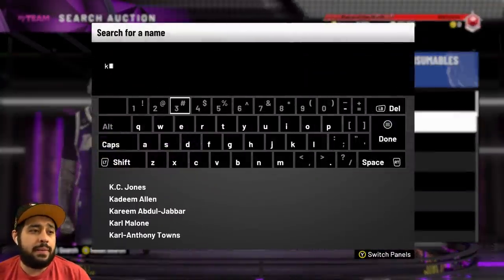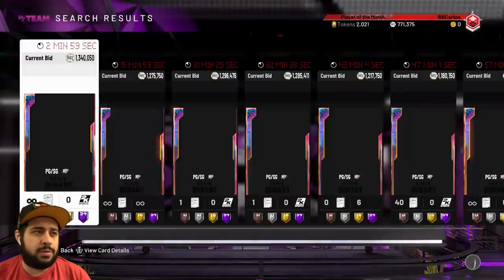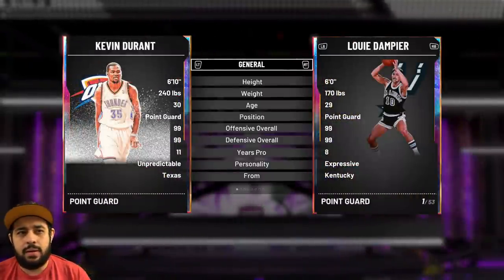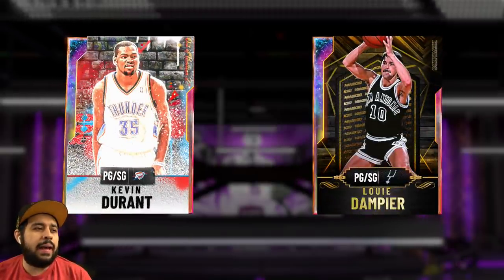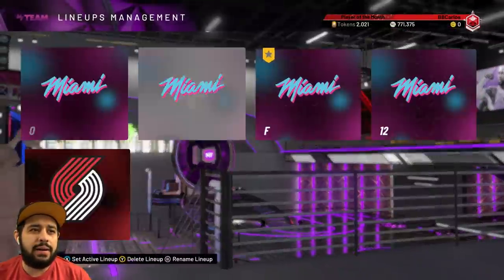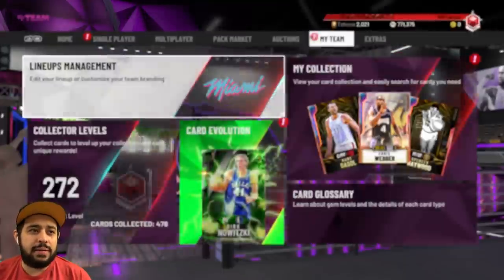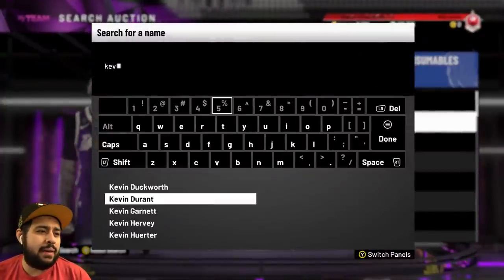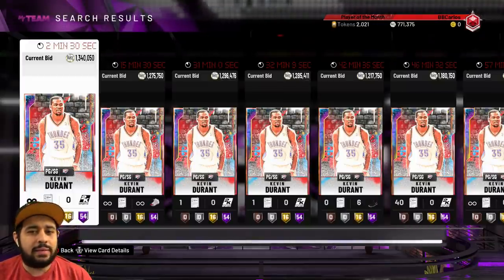The other card I want to pick up is the out-of-position Kevin Durant — he's definitely a lot cheaper, and I would probably run him at shooting guard over point guard. Just because he's 6'10" on this card, which is interesting because my Kevin Durant is 6'9" and they're from the same team. How did he get an inch taller? He's from the same team — maybe he grew an inch. We all know he's like a seven-footer out there anyway.